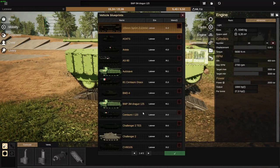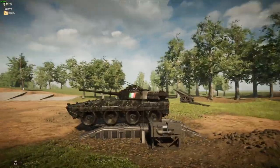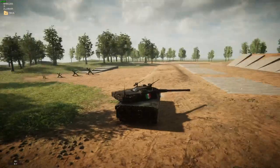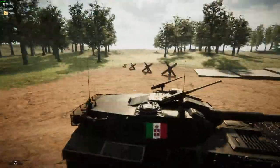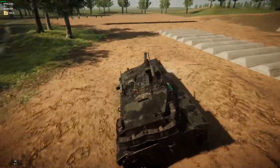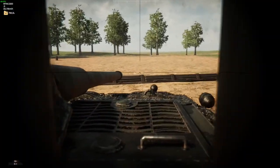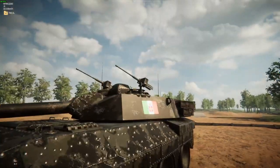Moving on, we're going over to the Centauro 1-120, which has the same exact hull as the Centauro Draco, but with the actual Centauro turret. This one is actually very interesting — there's a little raise in the turret so that the gun can depress further, which is still quite needed because the gun depression is really not that good on a tank like this.